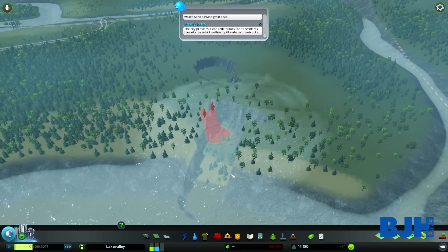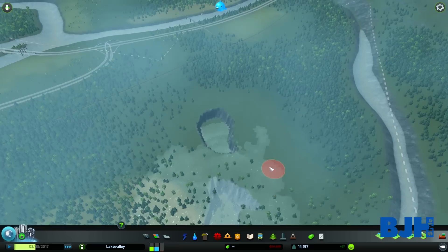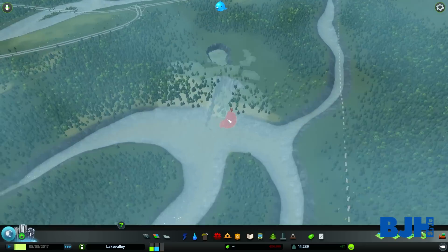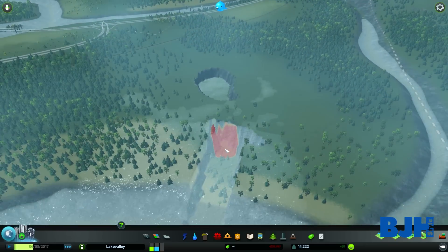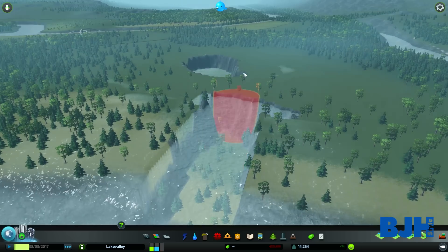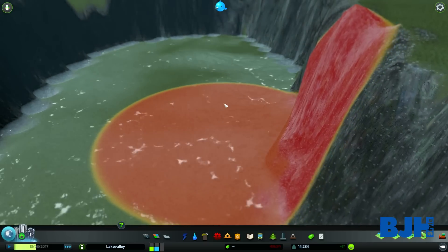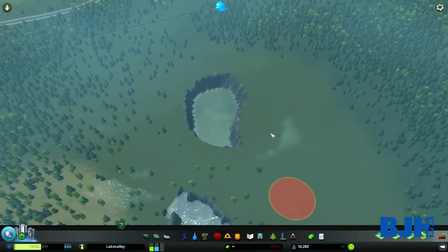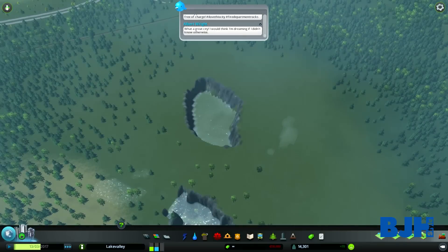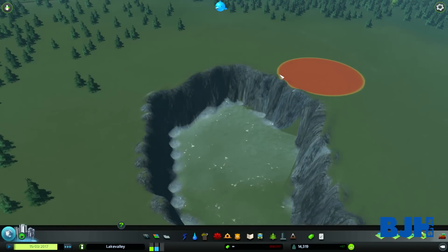That can happen — water can flood in. If this happened in your city, houses would be destroyed. We'll make a dike with another tool later. But yeah, that's basically what this first tool does. There are three other tools to go through.